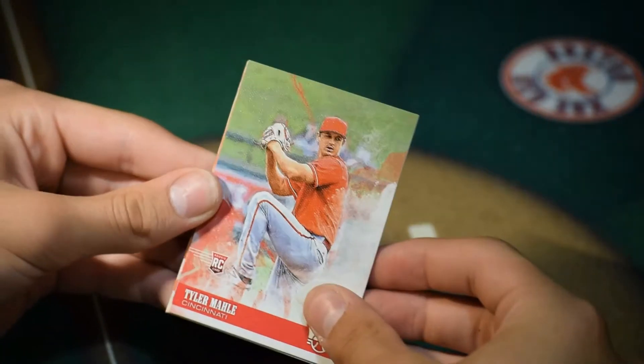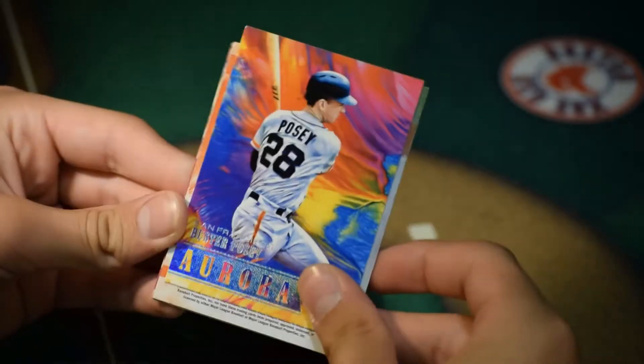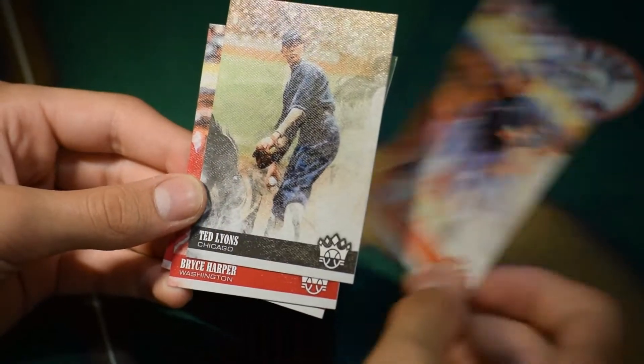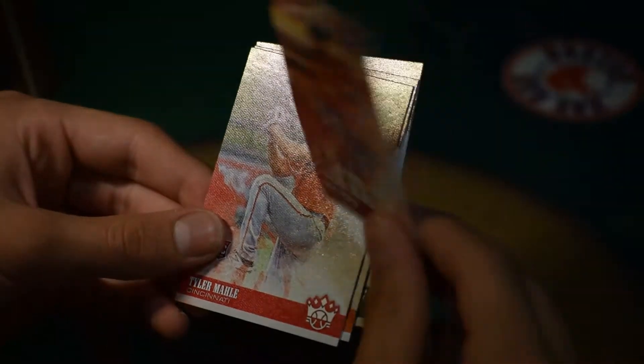Rookie card of Tyler Mahle. Whoa — Aura Buster Posey. Then Ichiro — nice, this was his last year in 2018. Ted Williams. And Bryce Harper.